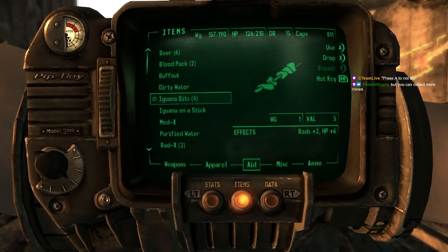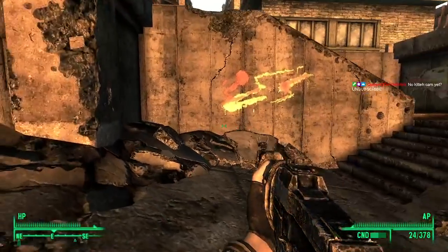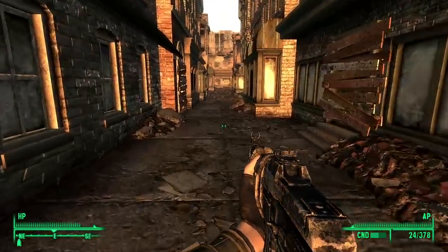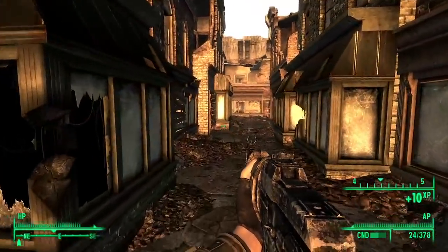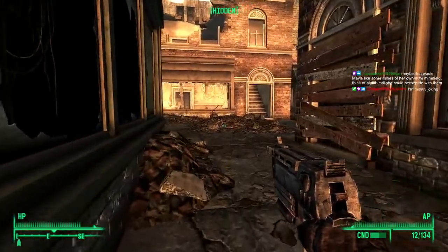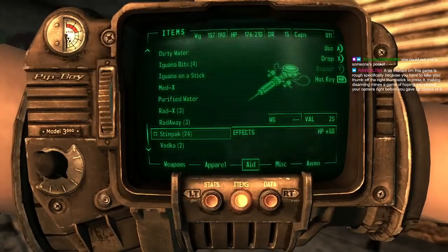Let's see if I can get Stimpaks hotkeyed — D-pad down, there we go. No kitty cam yet — I don't know where I'd put it; he's always on the move, you'd just end up looking at an empty patch of carpet. Scanning for targets. There was a caution on screen for a minute but it's gone now.